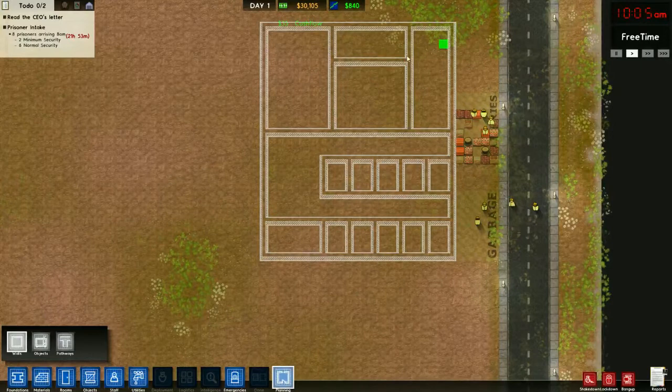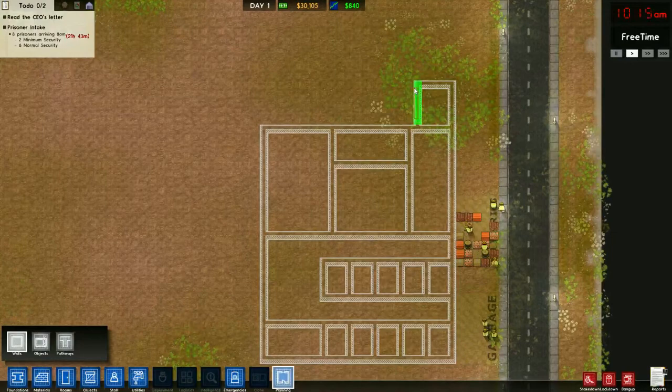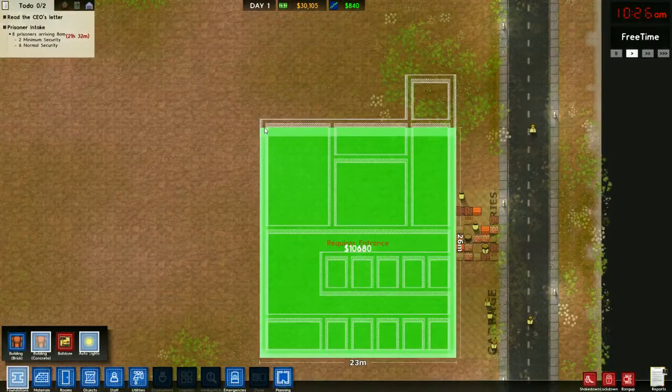This will be the yard, and at the very end here we'll do a 5x6 holding cell. Now let's go ahead and construct the building.